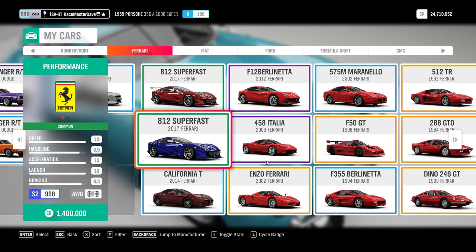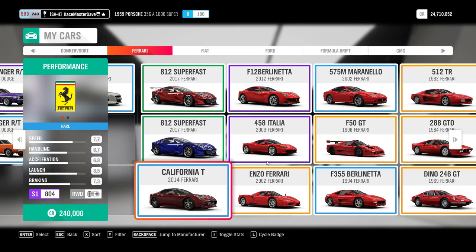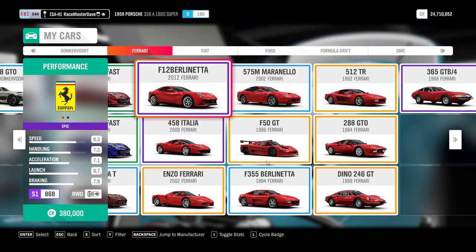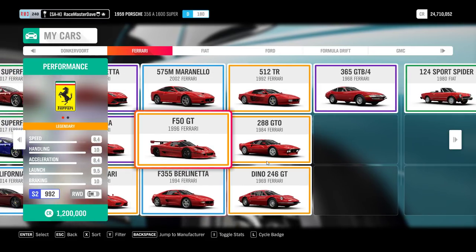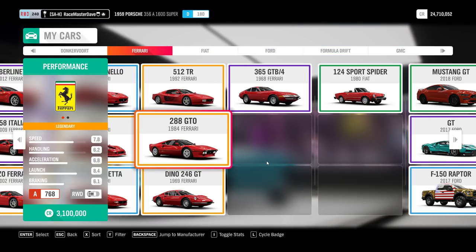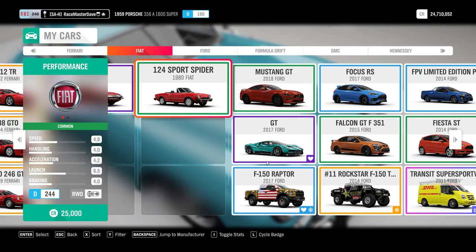The Ferrari 812 Superfast comes from last week's Forzathon - one for X-class, one for S2. The rest are expensive wheel spins but none unavailable - you can buy them in the auto show. The California T, F12 Berlinetta, 458 are nothing special. The Enzo at 2.8 million was won in a wheel spin. The F50 GT at 1.2 million, the 575 Maranello, 512 Testarossa, 288 GTO at 3.1 million - all won in wheel spins. Same for the Dino and 365.